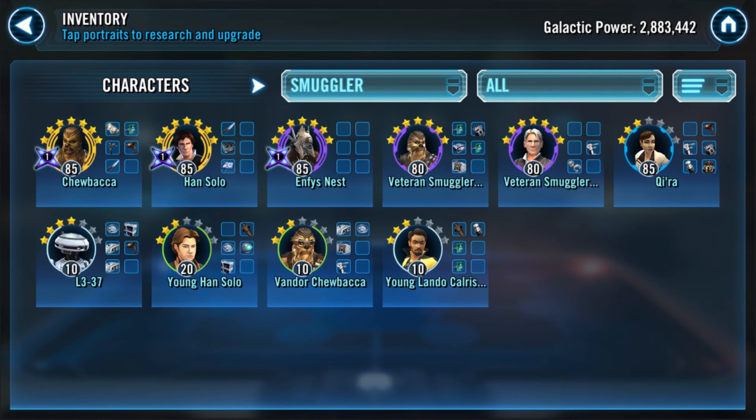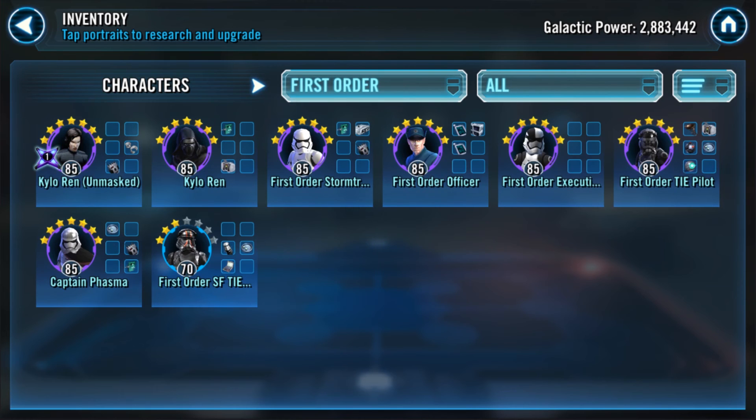I do suggest Chewie and Han on offense, but you've got to get Qi'ra, L3, and Vandor up — those are literally the triumvirate staple of a defensive Smuggler team. Smuggler teams are super durable, take meta to defeat, and are a really solid defensive choice. Also, many Smugglers tie into ships — L3 and Young Lando Calrissian are worth developing simultaneously with his ship, which is phenomenal as a reinforcement for territory wars and grand arena.